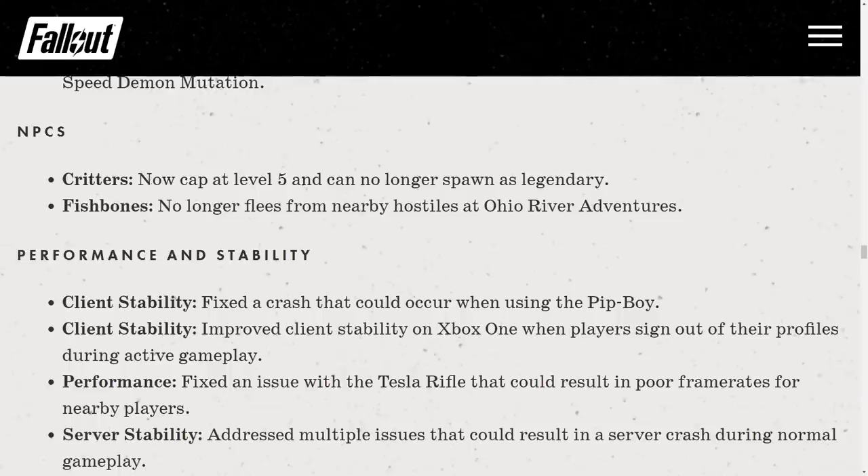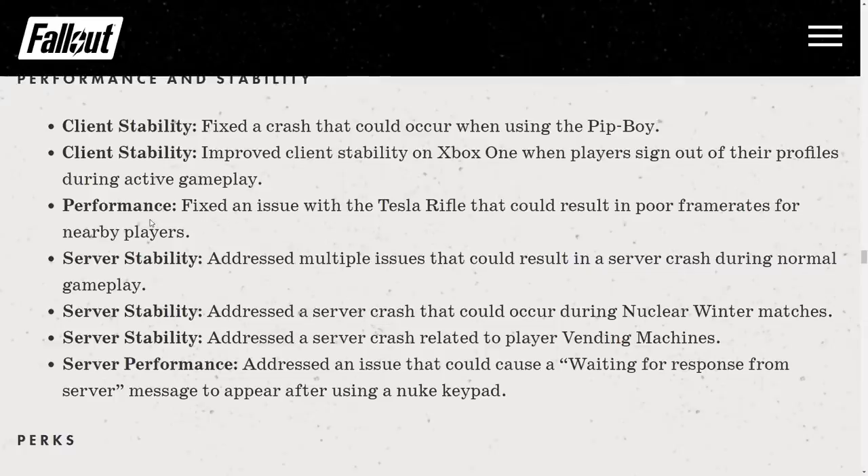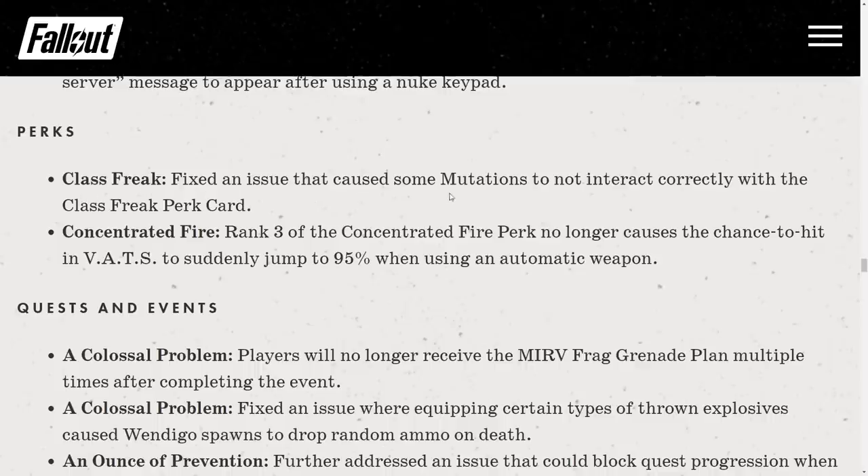Critters now cap at level 5 and can no longer spawn as legendary. Performance fix: an issue with the Tesla Rifle that could result in poor framerates — essentially zero frames, like a slideshow caused by Tesla ash piles — has been fixed. Class Freak perk fix: some mutations were not interacting correctly with the Class Freak perk card. Concentrated Fire rank 3 no longer causes VATS hit chance to jump to 95% with automatic weapons — it's now 4% per hit instead of 20%, while single-fire weapons remain at 20%.